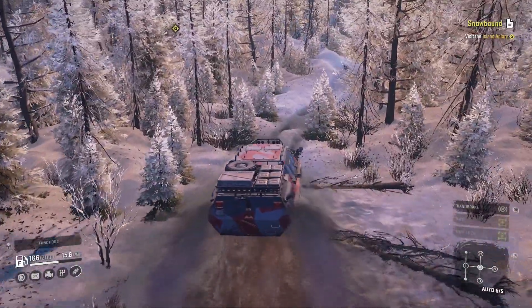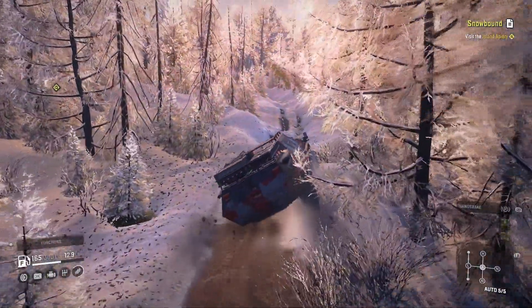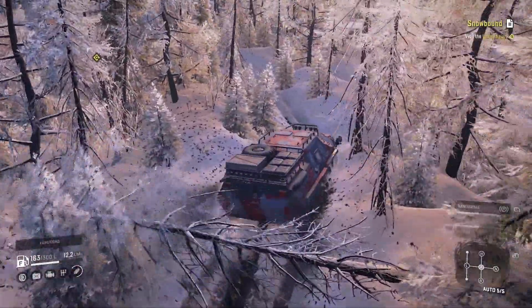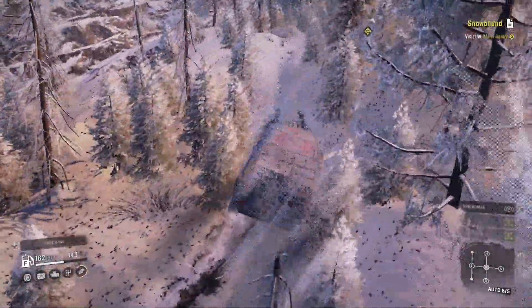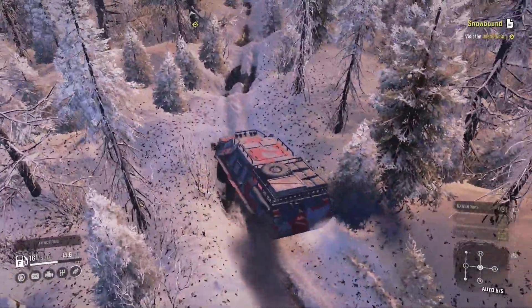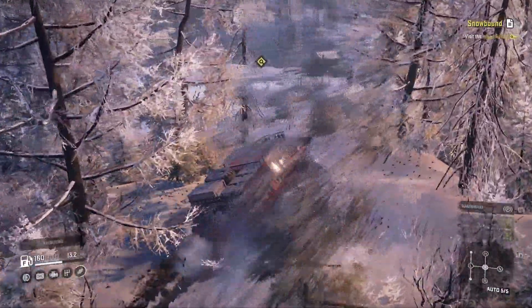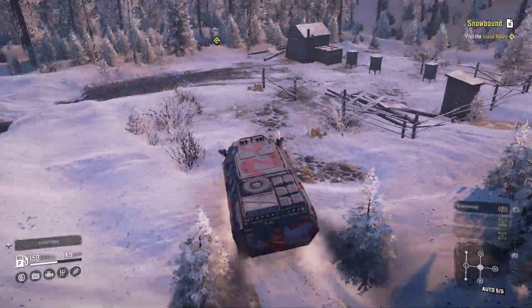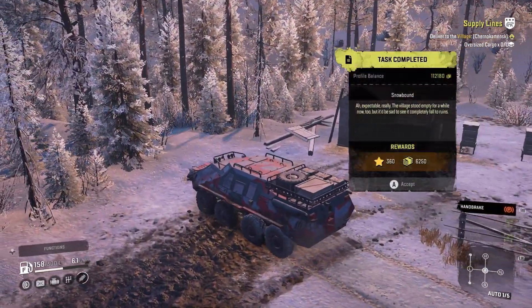I think we're coming up on it here pretty close. It's kind of up in like a little house area — maybe it's a storage area or something. Yeah, there's a house up here. We are almost there. There we go — this is it. Like a little bee farm or something. $62.50 for that.